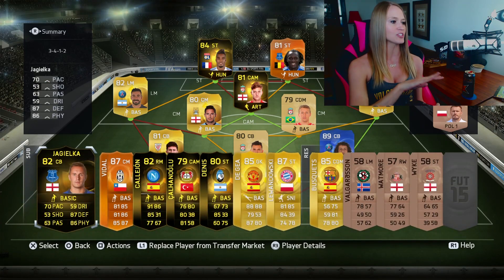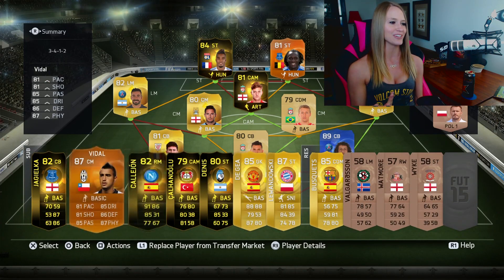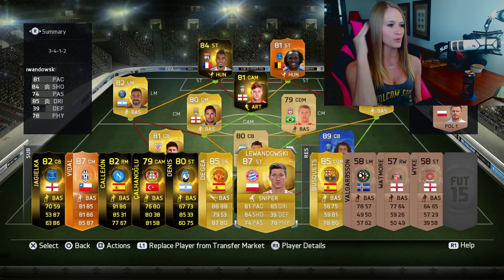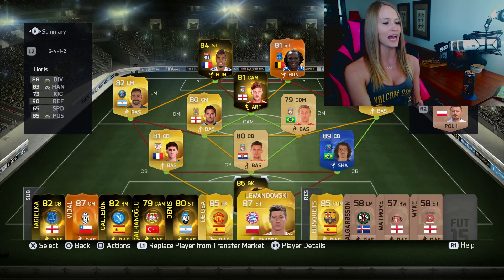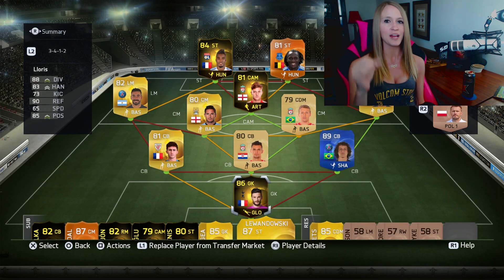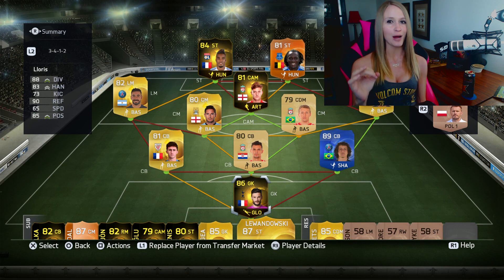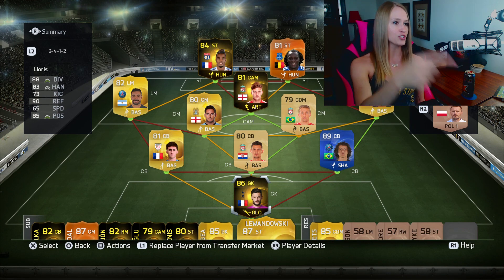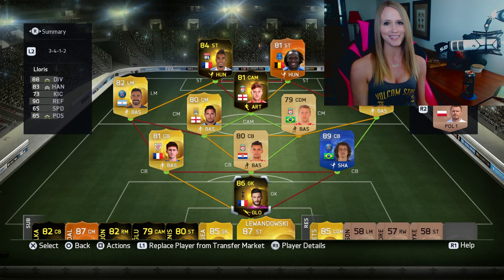I didn't fill the bench completely with Ls because I don't want to have to buy cards unless I really need to. But we did get Lewandowski because I will be subbing him in for Lacazette if I really have to. We're going to jump into a match with this squad. The next letter is LM — M Squad — which probably means Messi is going to be happening next week. Give me some ideas in the comments down below. You can check out my stream at Twitch.tv/Fangs_i3anger. Let's see how it goes.